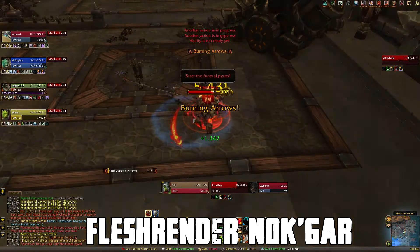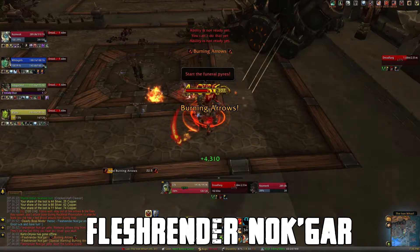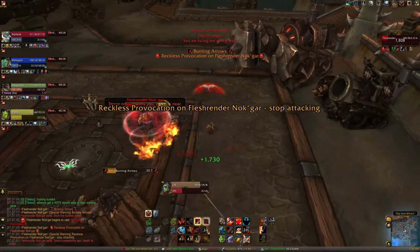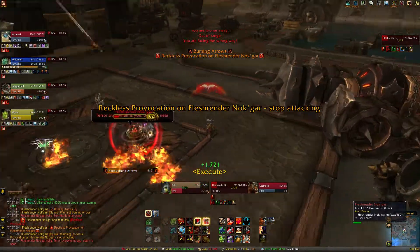For this first boss, you want to focus down the wolf until it's dead. Throughout this fight, you want to watch out for the arrows and the fires that they spawn on the ground. And don't attack this guy when he has a red orb around him called Reckless Provocation, because if you do, you'll get feared.